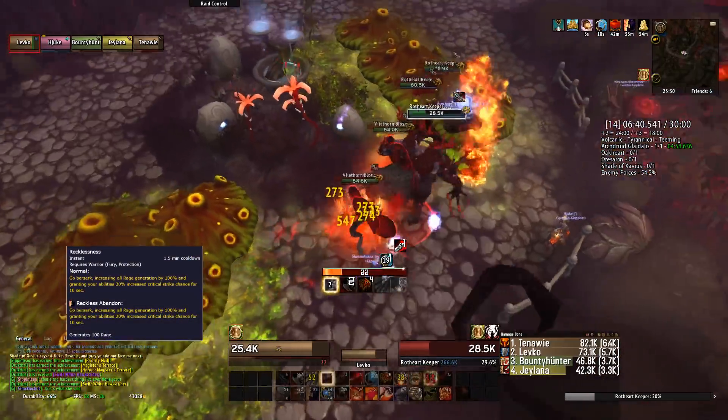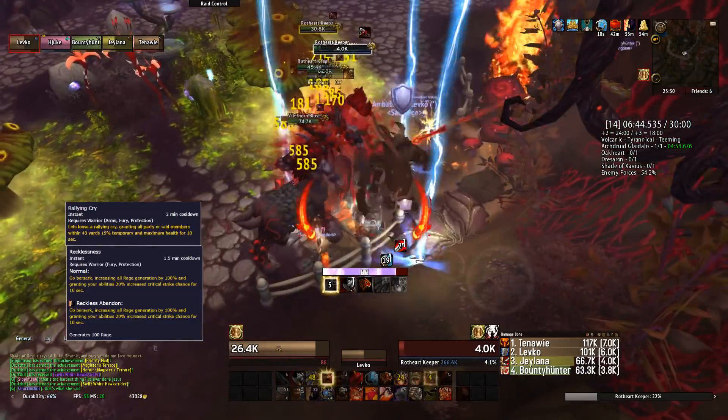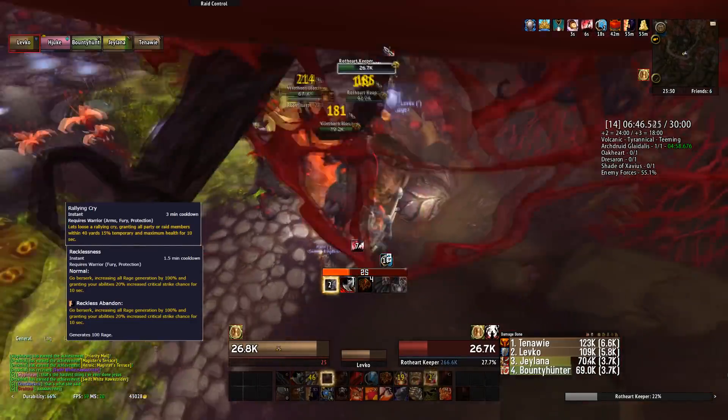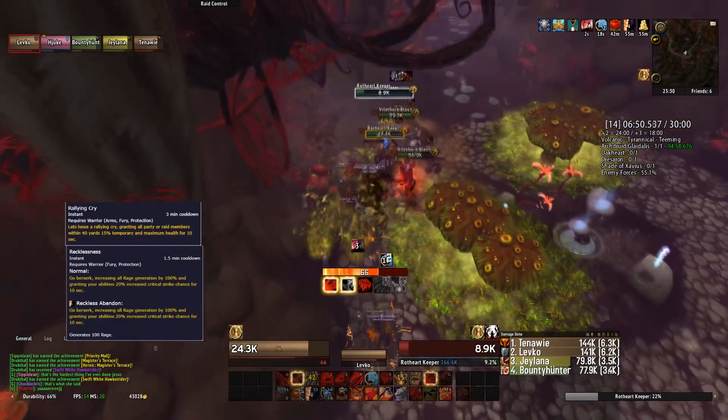Recklessness is our old Battle Cry and Rallying Cry is our old Commanding Shout. They're both on the global cooldown together with Charge, but only having one offensive cooldown on the GCD is hardly noticeable.